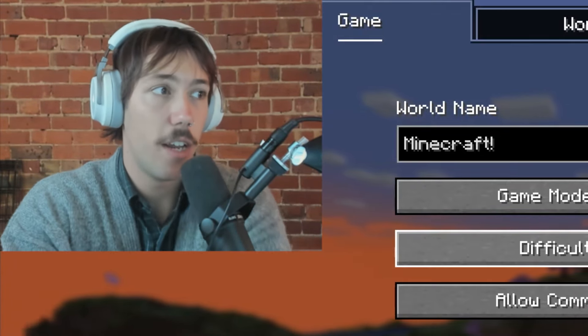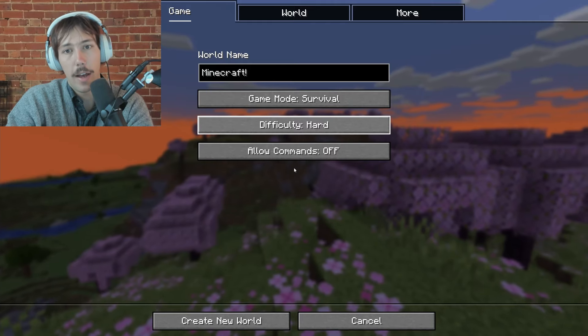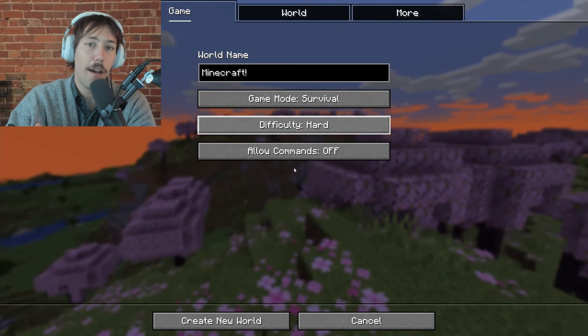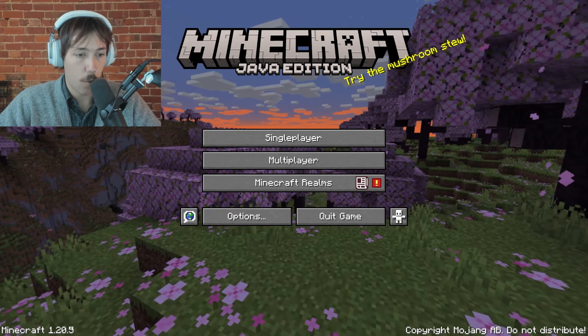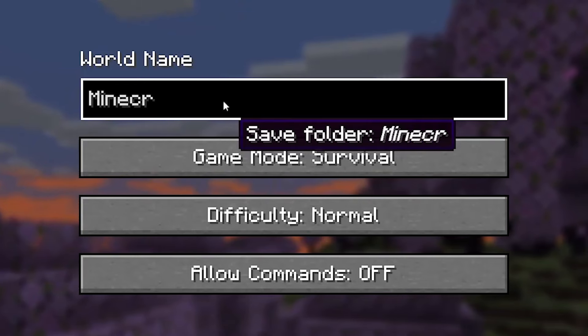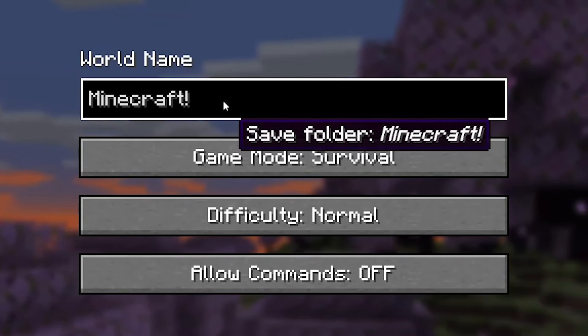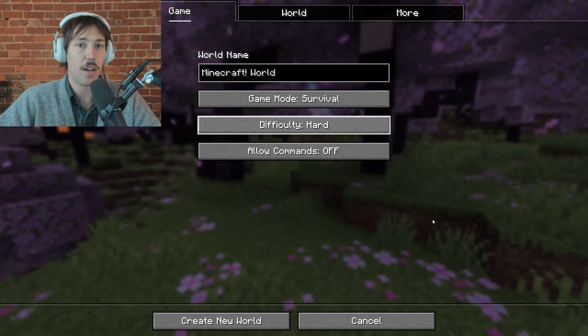Basically what's gone down is people at work have been making a lot of Minecraft videos, so I decided today that I'm going to have a go. We're gonna be playing on version 1.20.5 and we're gonna be naming our world 'Minecraft Exclamation Mark World.' Pretty sure I was like 10 when I played this game for the first time.